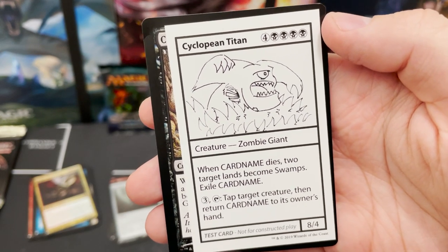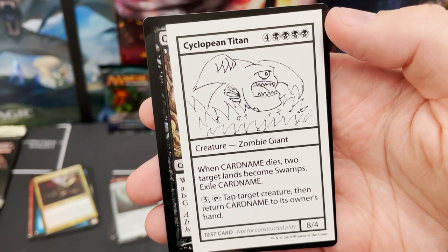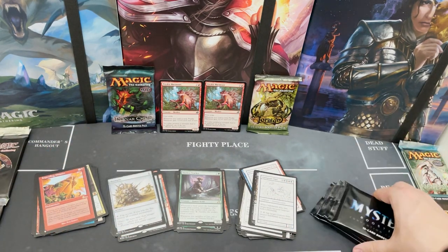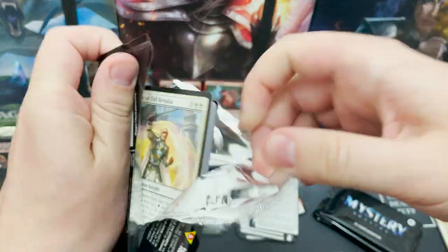Boom Pile — flip a coin. If you win the flip, destroy all non-land permanents. Wow! Cyclopean Titan — when it dies, two target lands become Swamps. Big 8/4 for eight mana.